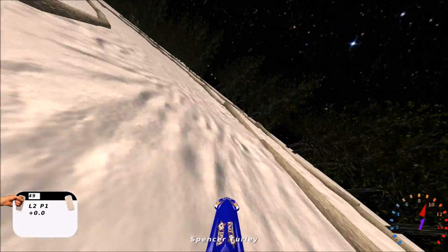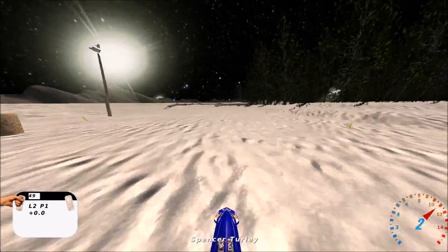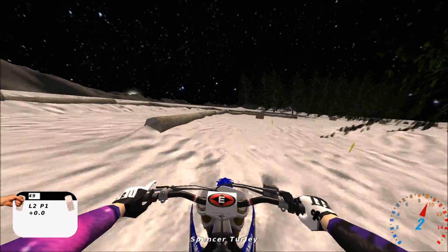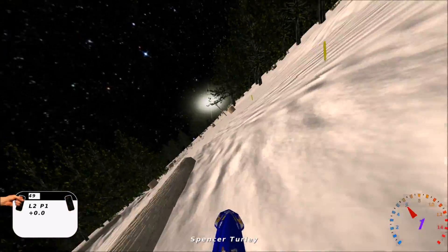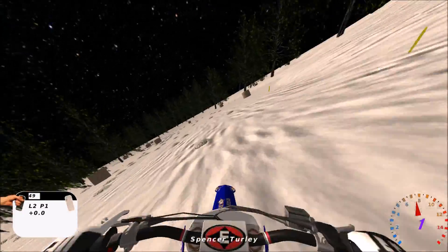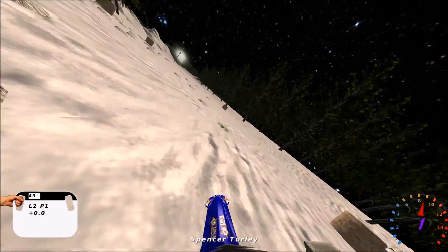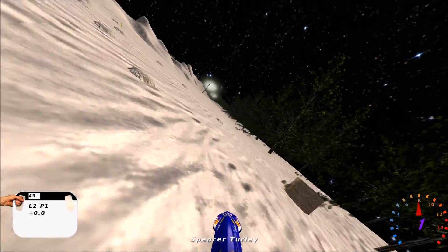It's this constant free-flowing downhill sort of always-momentum-towards-one-thing design, so it's actually quite tricky to design a track around that. It's a lot more tricky than you would think, because number one there's a limit to how long you can make an MX Simulator track.